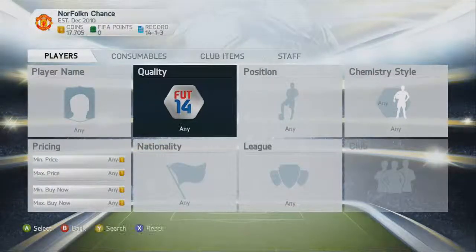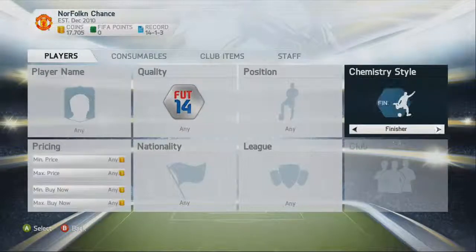Then there's Gold Position and Chemistry Styles — that's a new thing. These are them: Basic, Sniper, Finisher, Deadeye, Marksman, Hawk, Artist, Architect, Powerhouse, Maestro, Engine, Sentinel, Guardian, Gladiator, Backbone, Anchor, Hunter, Catalyst, Shadow, Wall, Shield, Cat, Glove, Goalkeeper Basic, and Any. There are loads of chemistry styles.